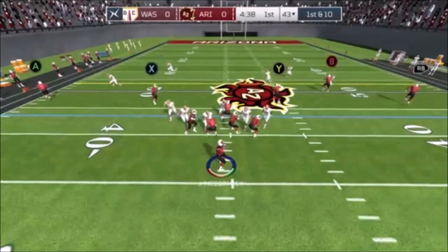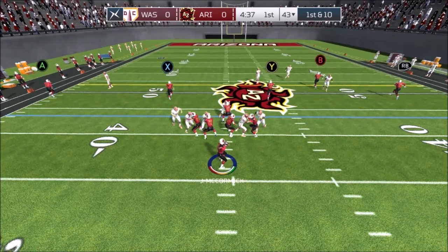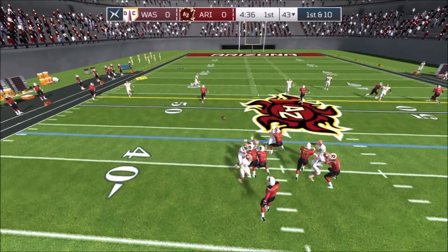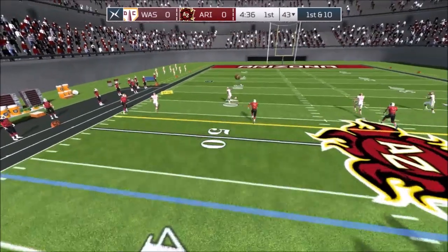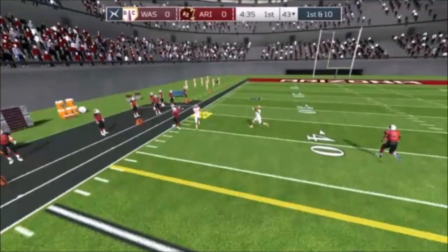Let's focus on the safety and the corner protecting the A receiver on the backside of the field on the left side, because I do not like what they're about to do. I think with different animations it could look better, but I hate that they stop — and then you see the corner actually turn — and then all of a sudden, even though they've been stopped on the field, they're able to beat the receiver to where the ball is going to be.